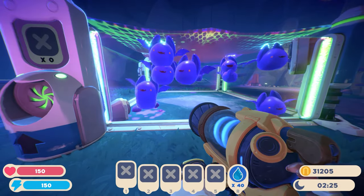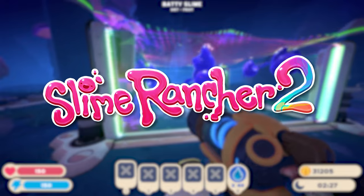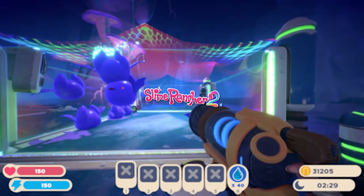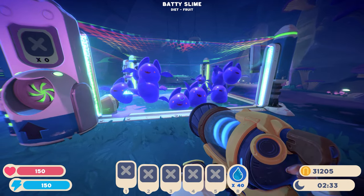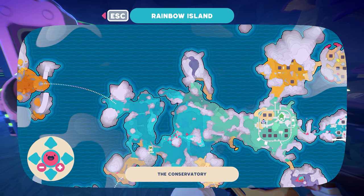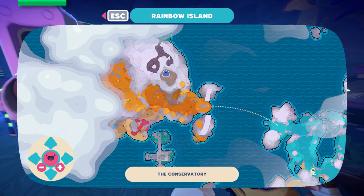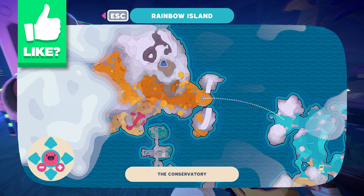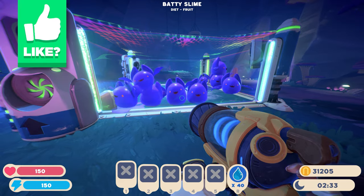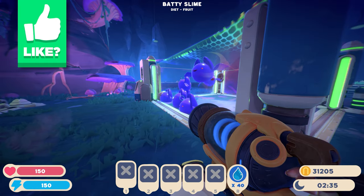What is going on guys, Tazwalfa here, and welcome back to some more Slime Rancher 2 in early access. As you can see, we have some baddie slimes over here we got last episode from exploring the Ember Valley. And we have a Rock Gordo over there too, so hopefully by the end of this episode we can head back there and have a bunch of heartbeats and explode that.